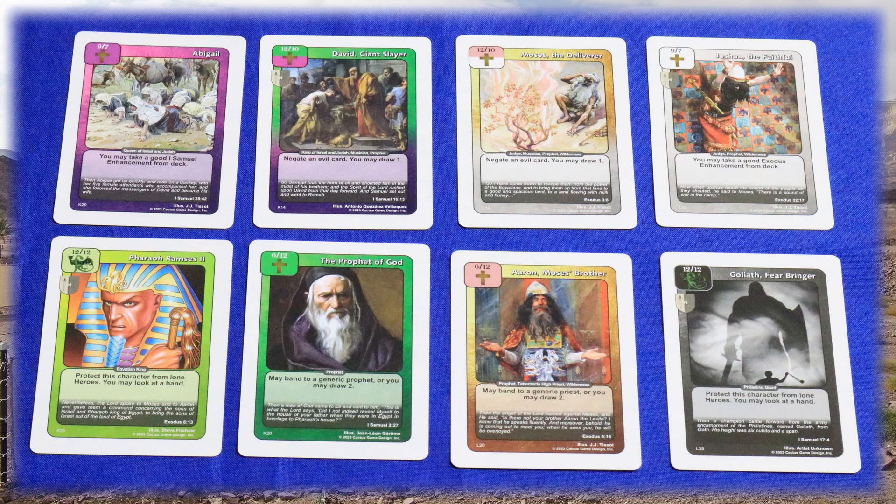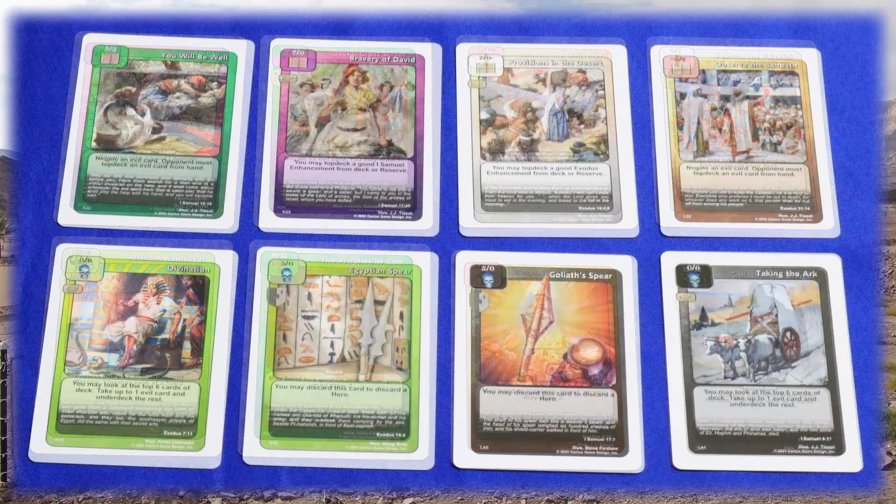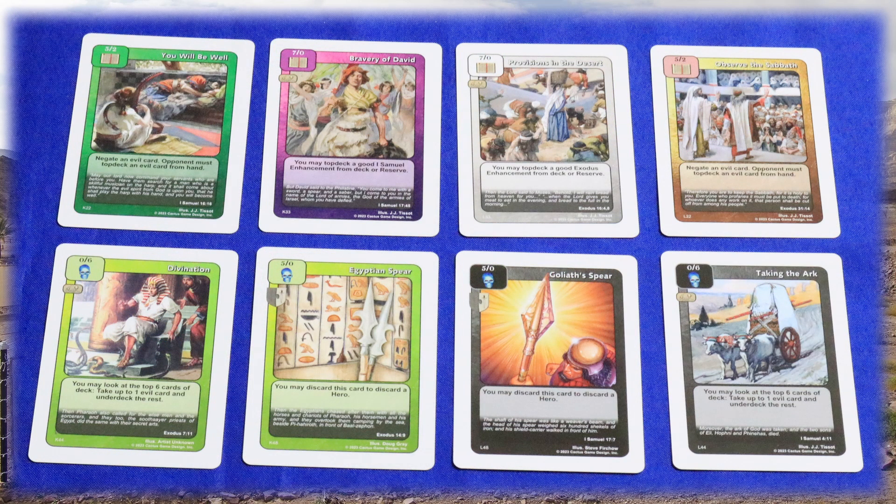We'll get into more detail about this once we get into the battle phase. Similarly, enhancements are used to empower your characters. Most can only be played during battle, but there are exceptions. Good enhancements are denoted by a Bible, and evil enhancements by a skull. Most, but not all, enhancements will also have strength and toughness.